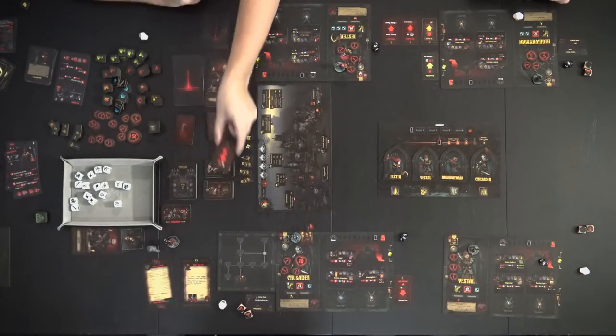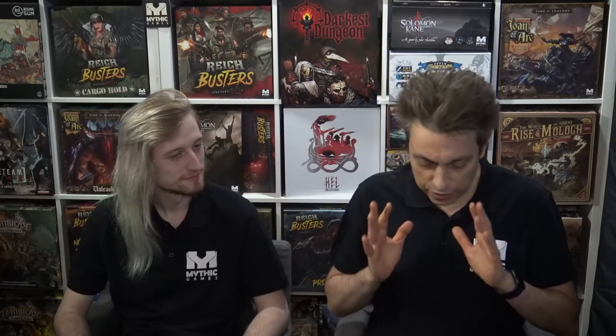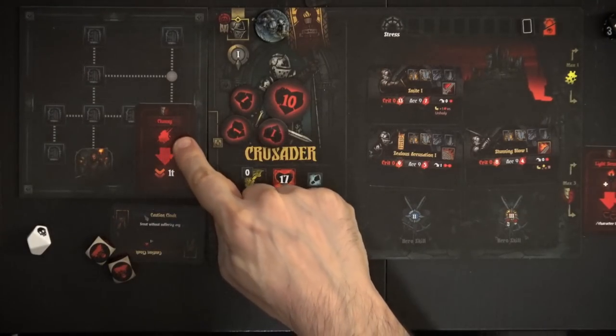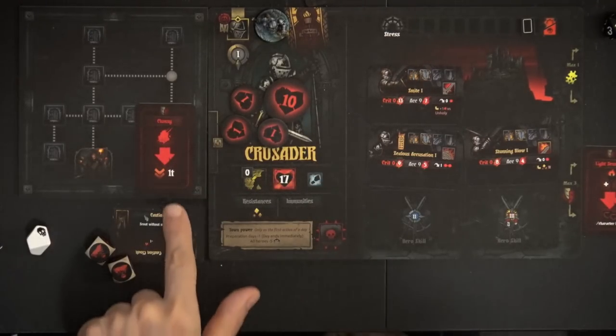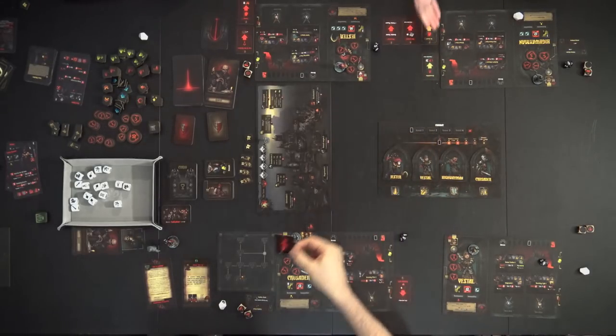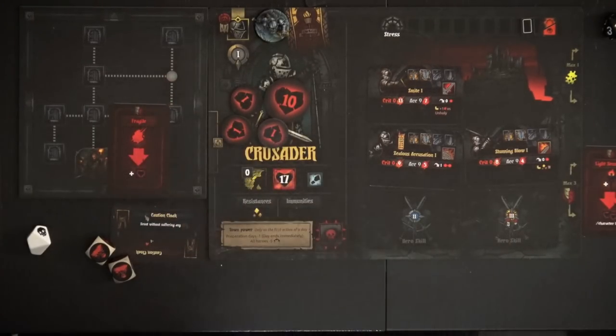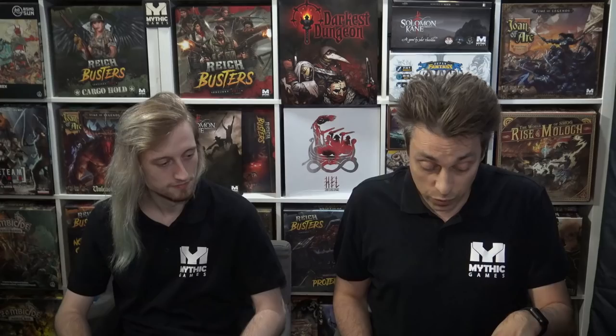My negative quirk is 'Clumsy' — and clumsy means every time you receive damage you get debuffed for one turn, so enemies can crit you more easily. Severine's quirk is 'Fragile,' which is the exact opposite of 'On Guard,' her positive quirk. When you draw a new negative quirk it replaces your positive quirk, so she lost hers. Fragile means every time you receive damage you take plus one damage.